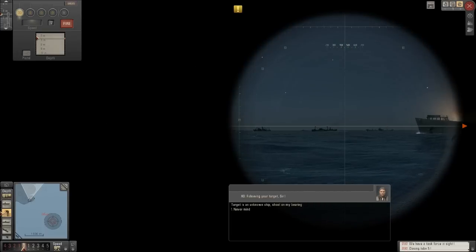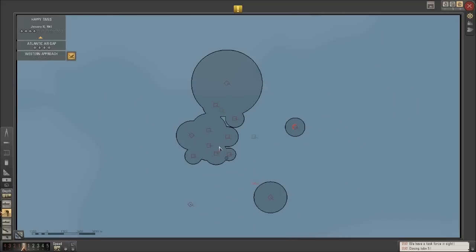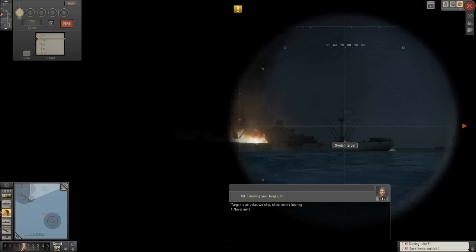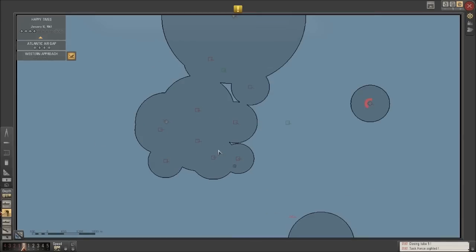Another thing that we could be doing here is surfacing and hitting him with our deck gun, but there's still just enough escorts around to make that seem like a really dumb idea. Escort sighted, bearing 336. So until some more of those wind up going down, I don't think that's going to be what we're going to do.